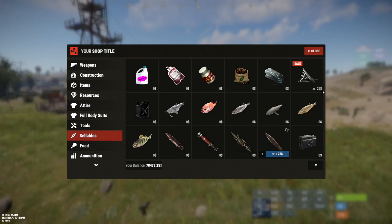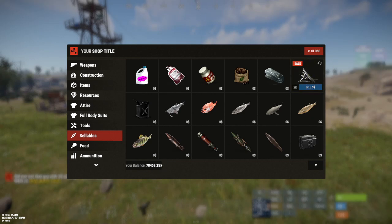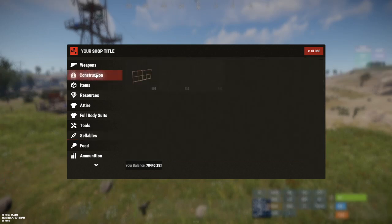What about items that have dollar amounts on the block itself? That means you can buy it. For 25 economy dollars, you get 250 cooked metal frags. But it's in the sellables option — if you want to sell it, look in the top right corner for a little swishy symbol. Click it and it'll tell you that you can sell 250 metal frags for $6. So you can buy 250 for $25 or sell 250 for $6. I'll demonstrate: successfully purchased 250 metal frags, then sold them back — you can see the balance moves: lost 25, gained six.